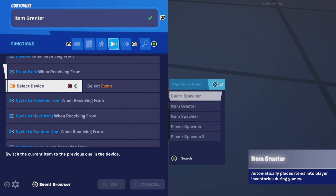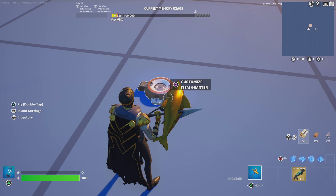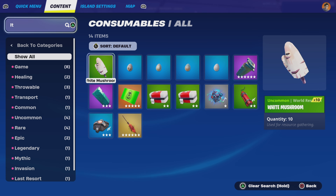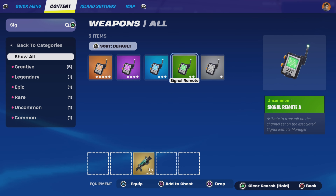Next go to functions and set it to grant item when receiving from the item spawner we placed on item pickup. Then go to consumables and grab a signal remote — specifically signal remote A — and put that in your inventory, then drop it into the item grantor.